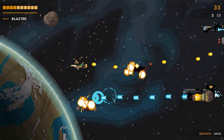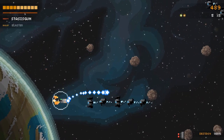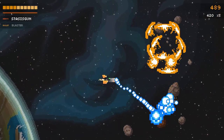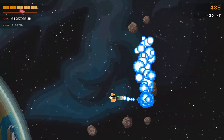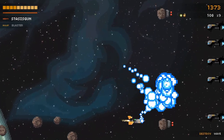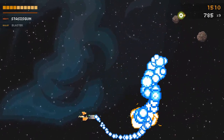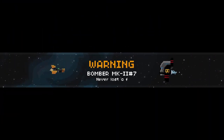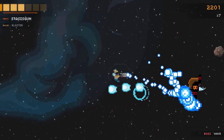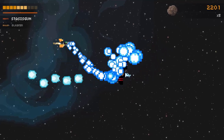Everything you see here is procedurally generated. The enemies are of course manually made — it's not random, it's procedural. There are a few issues with the generation I'll try and mention. One of them being whether you get an item or not, or a weapon like I've got here — very, very inconsistent. I can go an entire level without seeing one, and sometimes I'll see like two in a row. The bosses have patterns, all of which are manually designed.